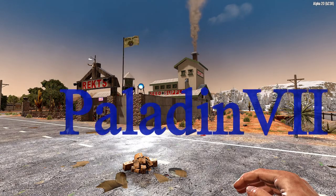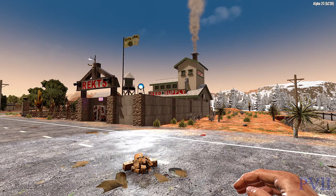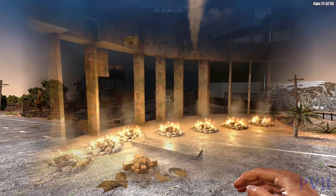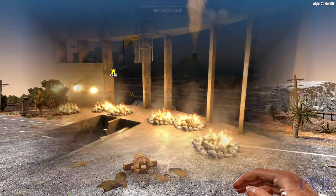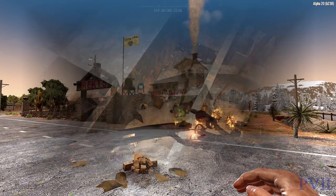Hello and welcome to 7 Days to Die Alpha 20. I'm done with this game right here. I wanted to do a send-off before I close this out. I'm to the point where I'm going to the wasteland and lighting fires in the middle of the night just to try to draw as many zombies as possible, and it's not working out very well because there isn't enough zombies.